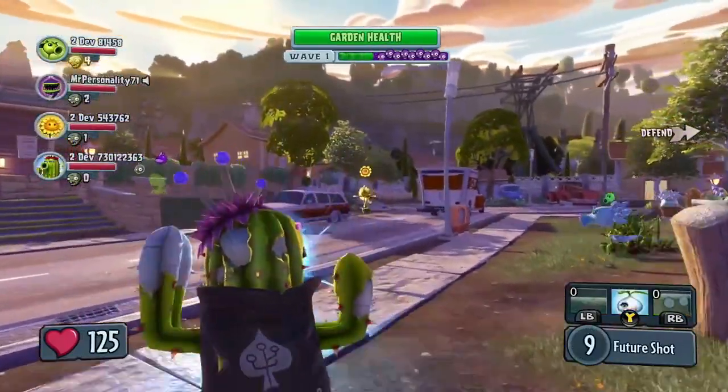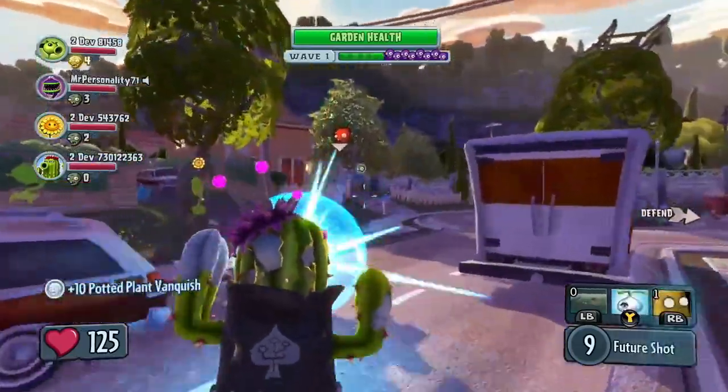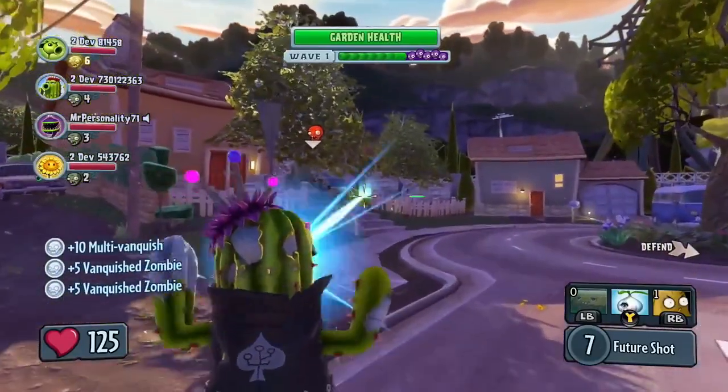Similar to the Mystic Sunflower, the Future Cactus variant also has a charge-up style weapon. If used effectively, it can do a lot of damage in a single shot, but it's also very effective in short bursts.